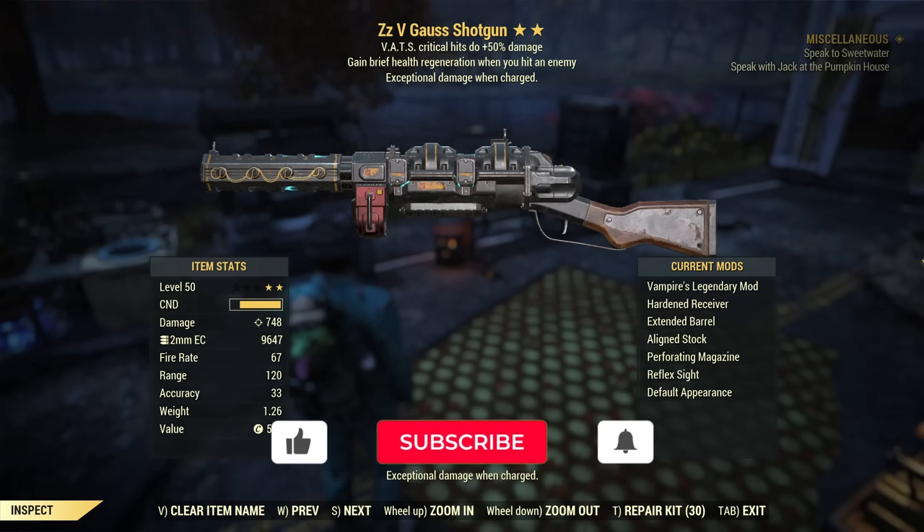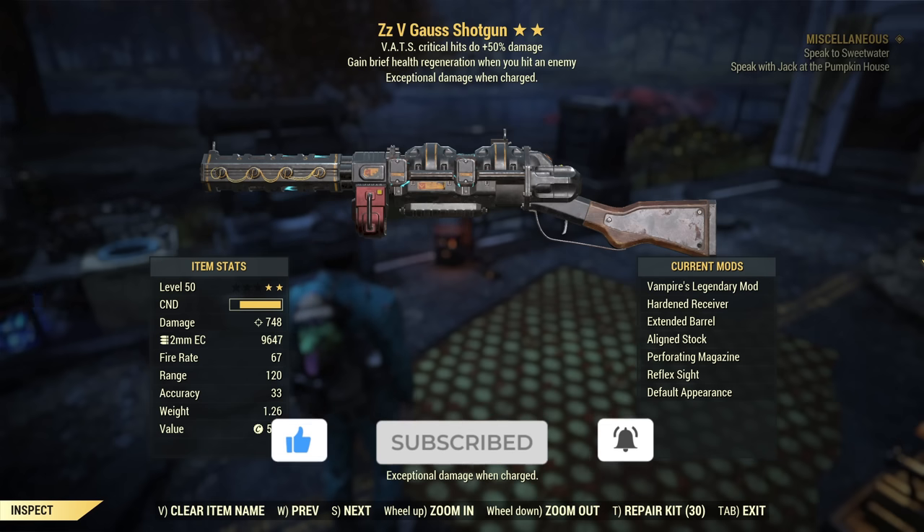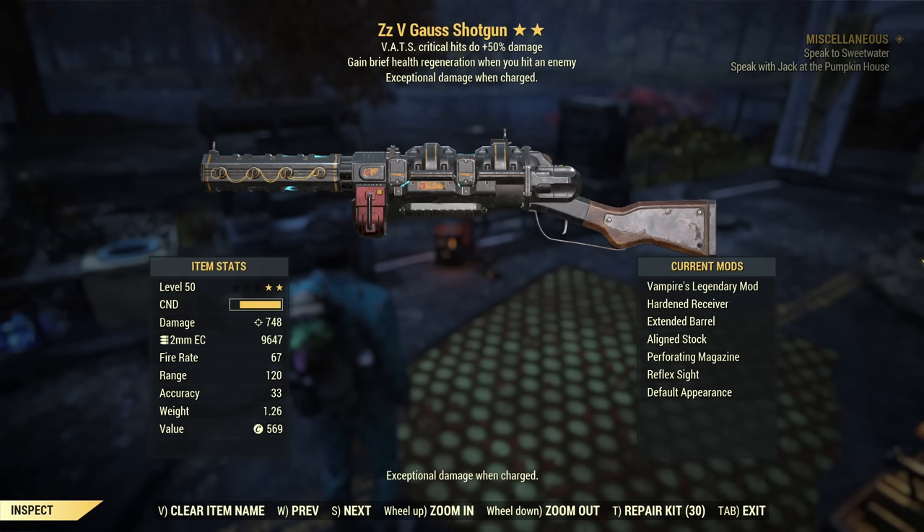Hey fellow vault dwellers, it's AngryTartle and today we are taking a closer look at the Gauss shotgun — the full guide in a turtle shell. As this gun is very unique, it has specific interactions with Demolition Expert and very specific interactions with Tenderizer. We'll cover it all, but let's start from the basic information: how to get it and how to get modifications for the Gauss shotgun.